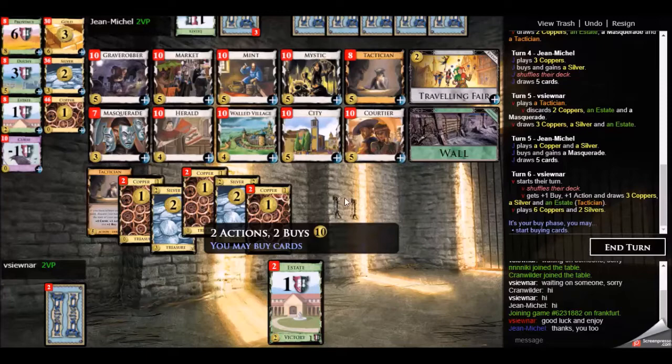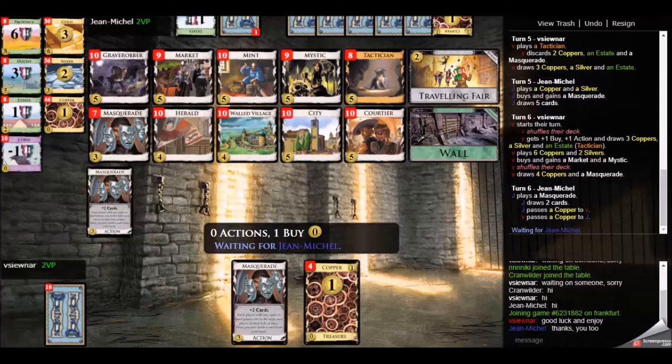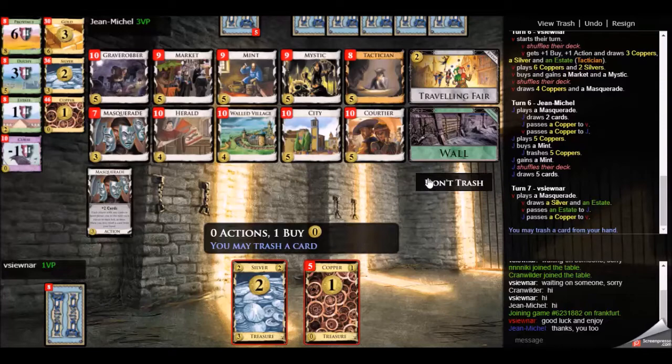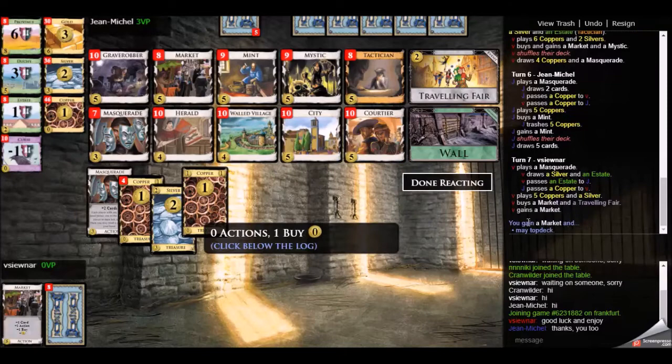Now at 10 here, I did think about what to buy. I could trash all my coppers with the mint, but that doesn't seem smart because I'd have no money in my deck. So I decided not to trash with mint this turn and instead go after some money: mystic and a market. What I'm thinking is that I want at least five coin in my deck to put on the table — five markets, two mystics and a market, or mystic and courtier with tactician — and then go after the double tactician setup.